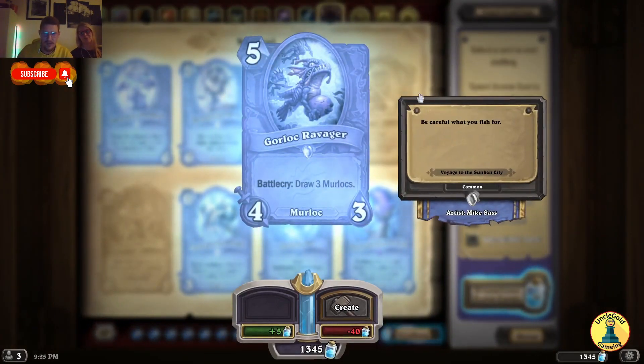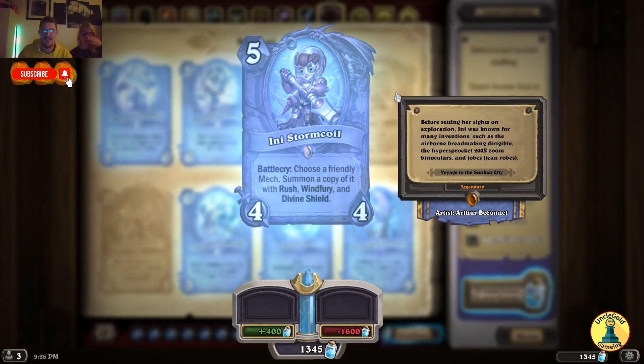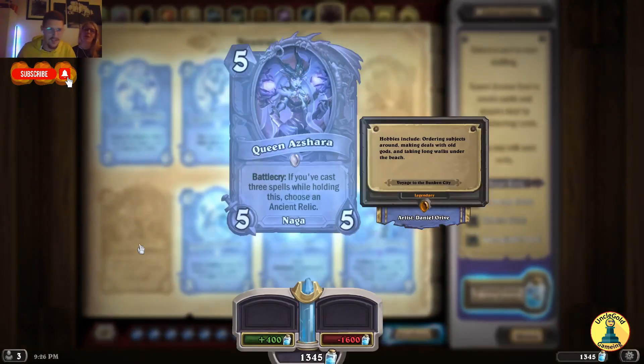Gorlock Ravager — Battlecry: draw 3 Murlocs. She is the new champion in Battlegrounds. Battlecry: choose a friendly mech, summon a copy of it with Rush, Windfury and Divine Shield. Summon a big mech, throw this, and you get 2. Everybody's gonna play this because the mech meta is alive now.